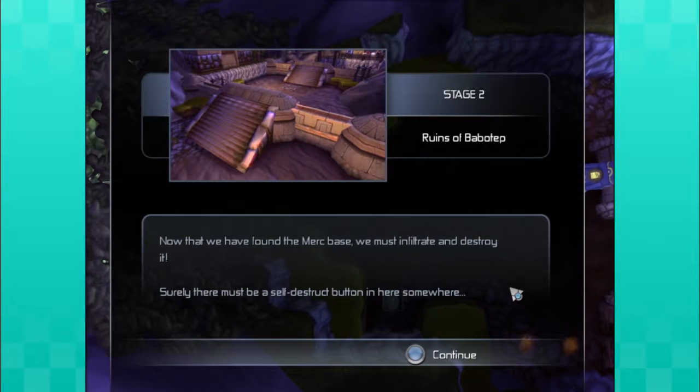Hey, welcome back guys, my name is Graham. We're doing Mad Balls, still with my buddy Drew. How you doing everybody? Now that we found the merc base, we must infiltrate and destroy it.